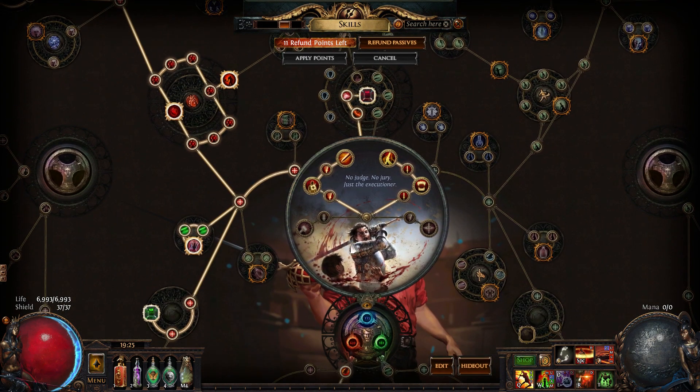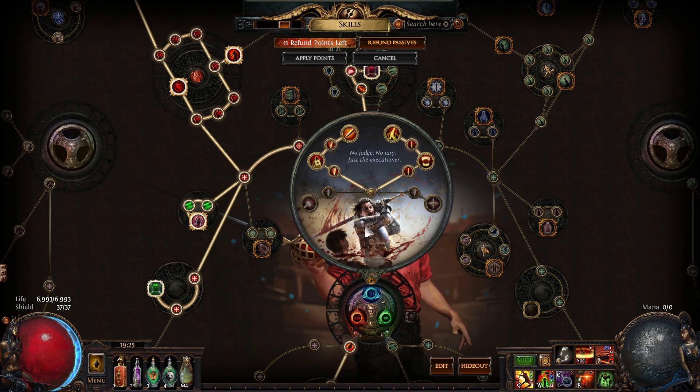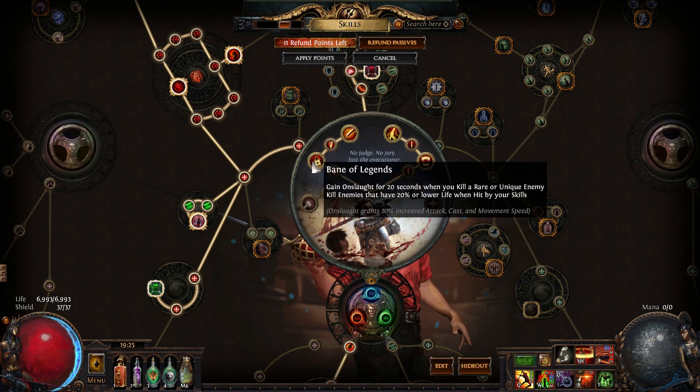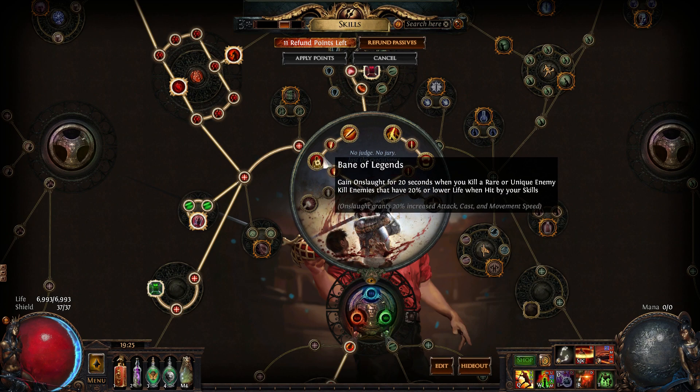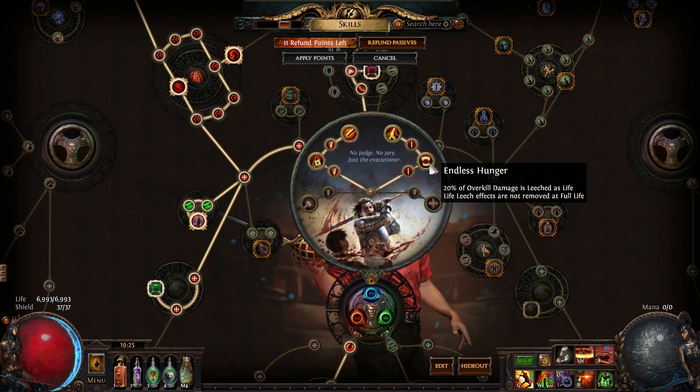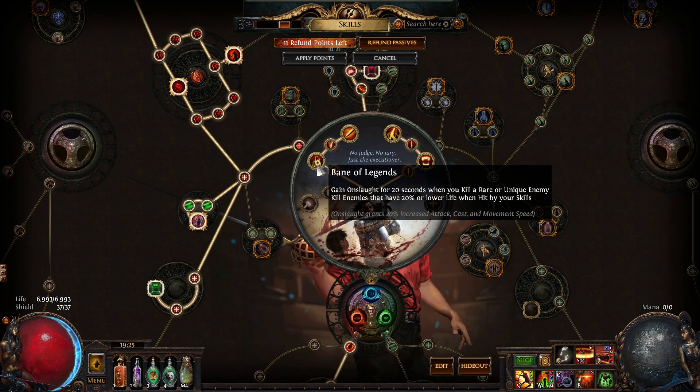Now let's go over the tree. The Ascendancy is Slayer, obviously. In order of importance, I went: Bane of Legends — the Cull is really nice against bosses like Azaro — then Headsman, Endless Hunger, and Brutal Fervor. That was the order I took them in.